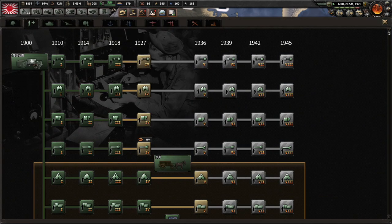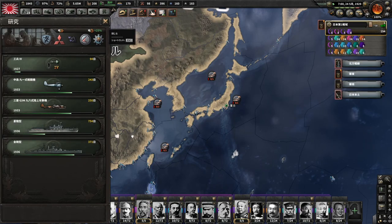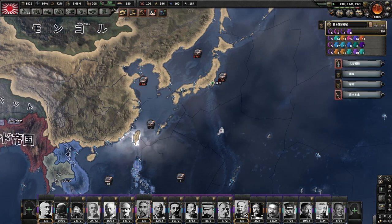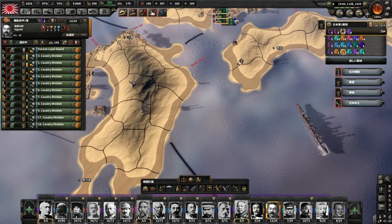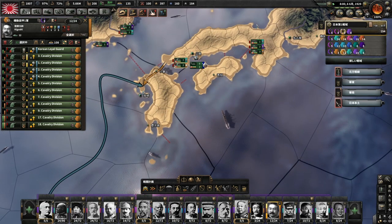研究枠の方はですね、今画面の右上に1929年と出てると思うんですけども、1927年の支援中隊ですね、これを全部研究していきます。軌道走行一軍の方は長崎の方へと移しましょう。